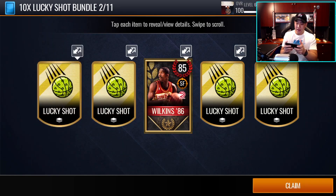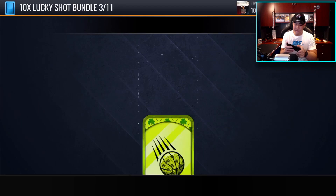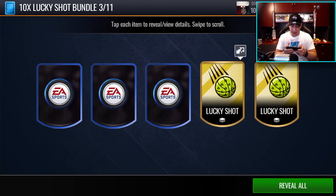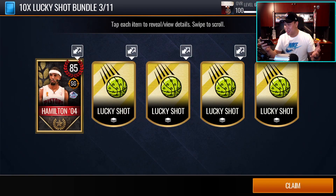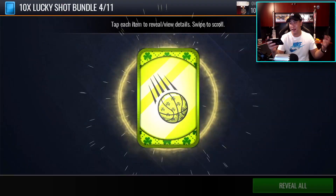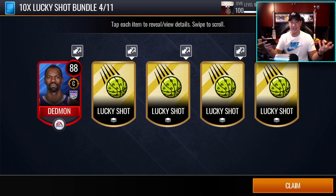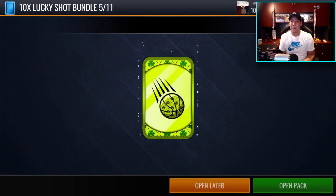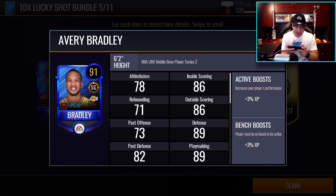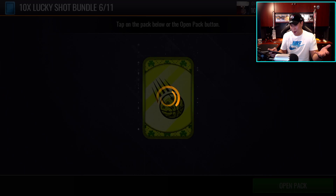Let's go — we get a legend Dominique Wilkins right here, 85 overall! That's a great pull. We have five items in this pack. Another pack — we get Rip Hamilton, a legend card! Back-to-back legend pulls. I know he's only 85 but the art style is very nice. Fourth pack — we get another five items. We pull Avery Bradley in this one — 91 overall. You're guaranteed 85 and you pull 91, you cannot be mad about that.